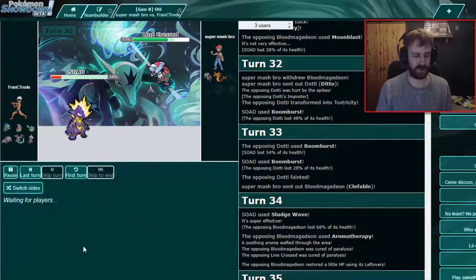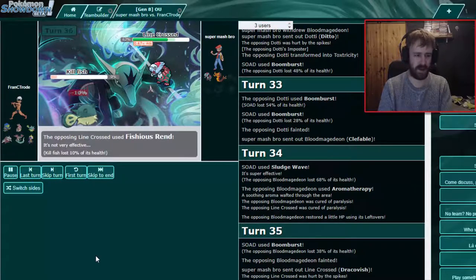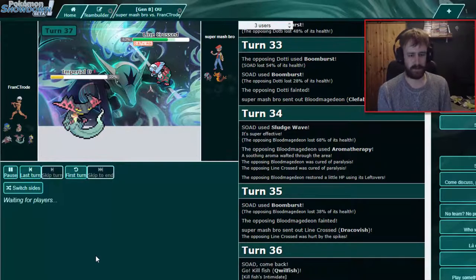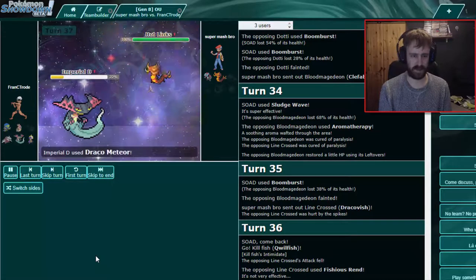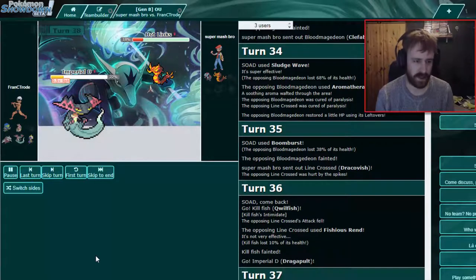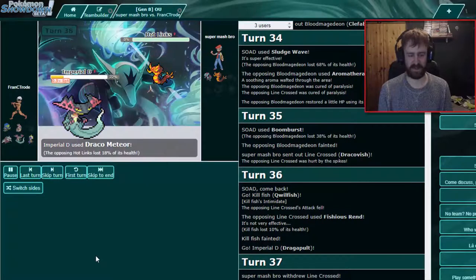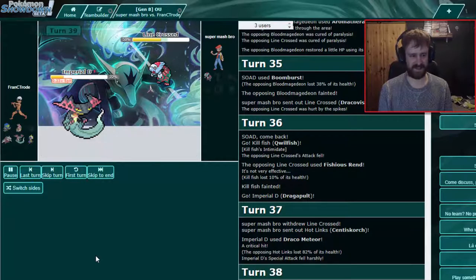You could just go Qwilfish once for Intimidate and then Mandibuzz should be able to take it. I have a scarf too — you can just Draco. That's pretty heavy — another Draco will kill him. That's a pretty sweet crit, dog. Easy money, get out of here! Not revealing anything — we have sacks all day long. Which is Toxtricity, sadly.